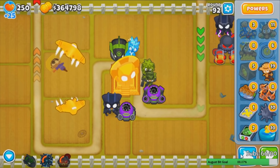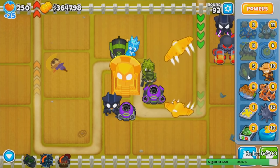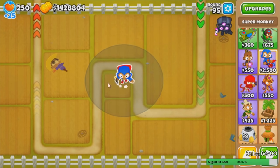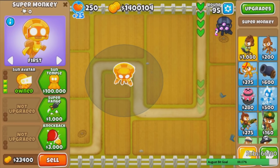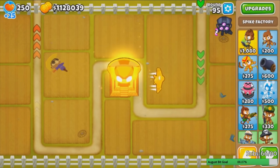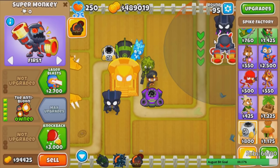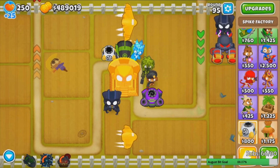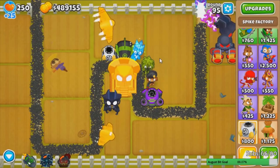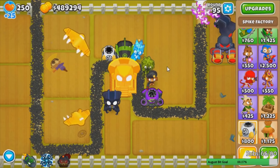Now we have 1.43 million, yeah that should be enough if I play this carefully. Sun Temple, alright. Now 50k of everything. Well, as you can see I kind of messed up — we are now 10k short, but that's fine. I think we can get that in one round. Now we've got 50k of everything.